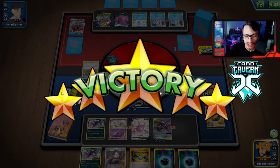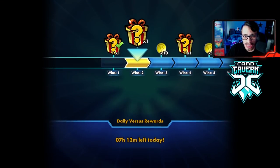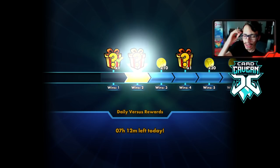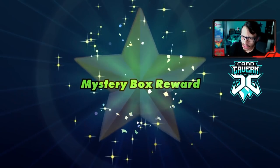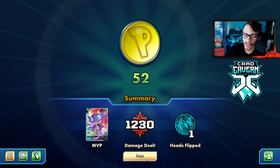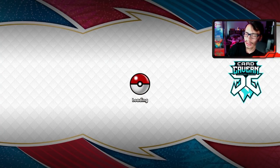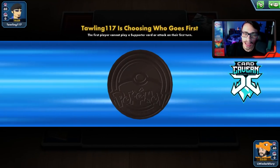If my opponent hadn't evolved, it might have made it slightly harder, but their evolving basically handed us the win - all we needed was Sableye. We probably would have had Dark Moon anyway since we had Energy Retrieval and just needed one Dark Energy. Even without that path, they'd have needed Boss's Orders which they might not have found. On to the next match.